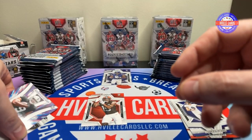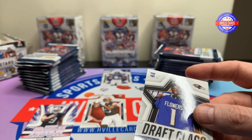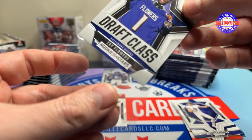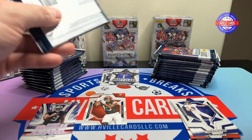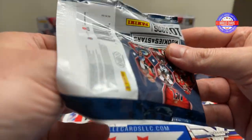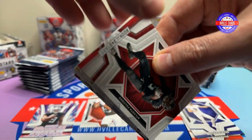We'll get him one. Tyreek can stay over there, and we'll get Zay one. And now back to this side. I was hoping you could get MEMs or something out of these, but nah.